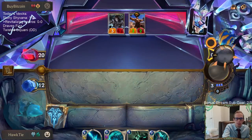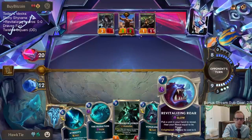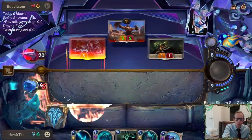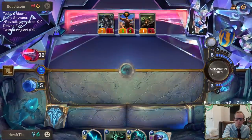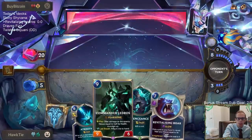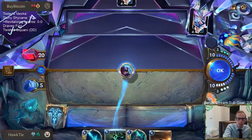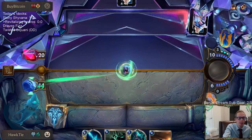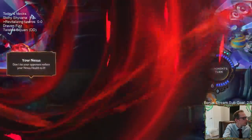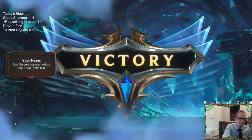All right, well-timed Avalanche. Still taking six if I just take this - so seven. We can probably take seven. We should be good. Next turn we'll be Enlightened, we'll do the Roar-Ledros, and we should be good. They're not going to draw something that does five damage at burst speed. That was a lot easier being on the Avalanche side than last time on the Demacia side.